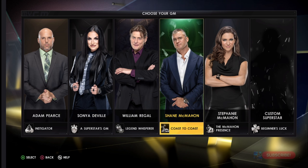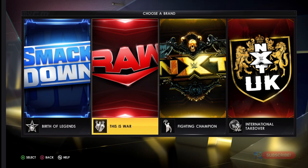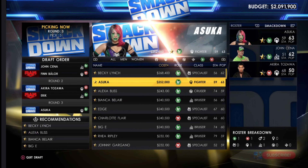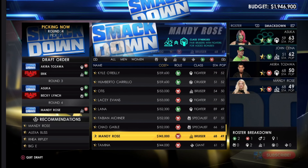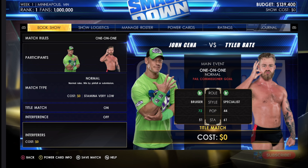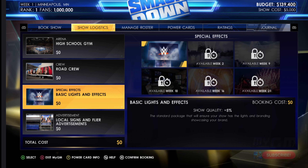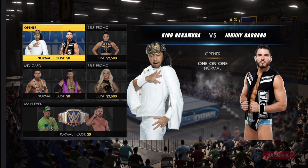My GM has players taking over the running of a WWE brand — Raw, SmackDown, NXT, or NXT UK — doing a draft and putting together shows to get higher ratings than a rival brand. This can be played alone against an AI rival or in two-player mode. It can be fun for a bit, but it's very limited. You're limited on wrestler choices at first. This could've been an awesome mode but just turned out okay. Hopefully it can be a foundation for future games to build on.